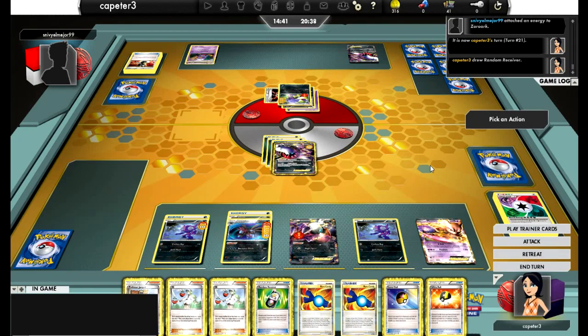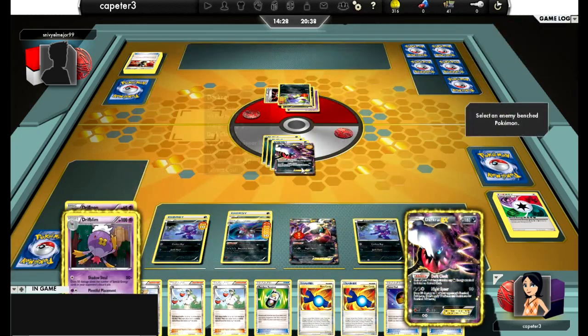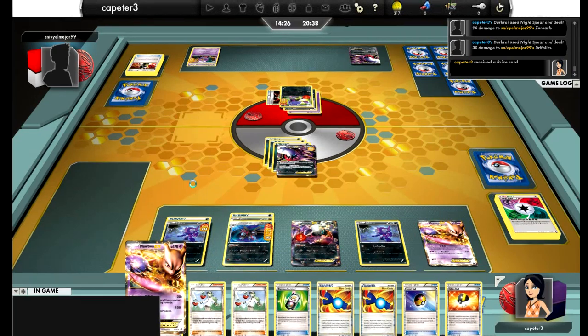He has to pass — so that's game. Night Spear for 90, he's already got 30 on him from last turn, and there we go. I put 30 on the Drifblim and my last prize is a Mewtwo. A fairly short-ish battle — what looked to be a pretty even game right in the beginning turned out to be a clear victory in my favor, just because of preventing him from taking out — or taking out all the Energy on his side of the field. Hope you guys enjoyed, and stay tuned for more battle videos.